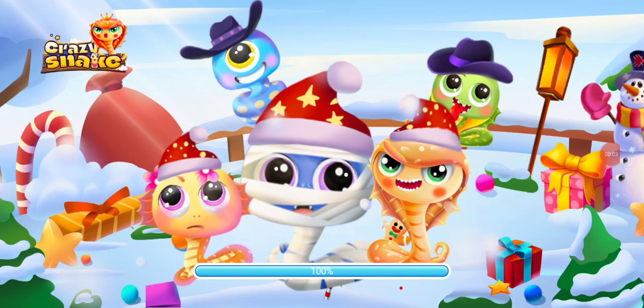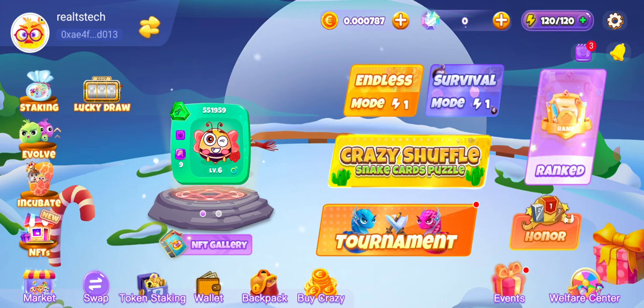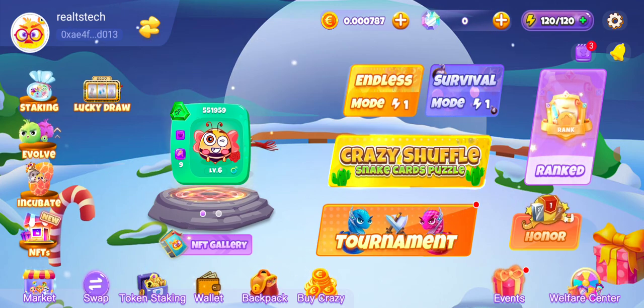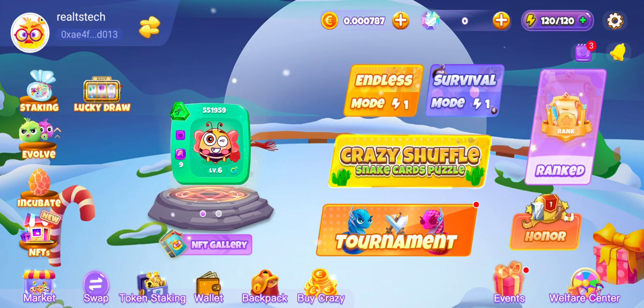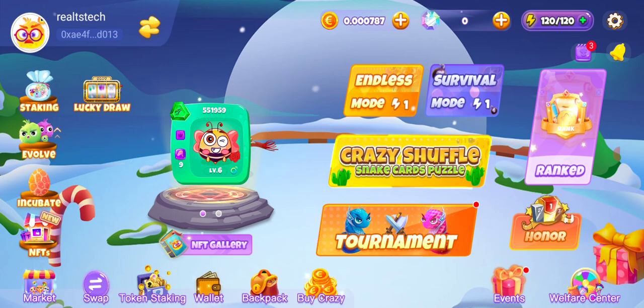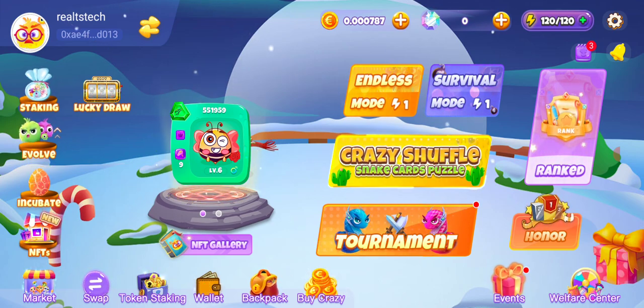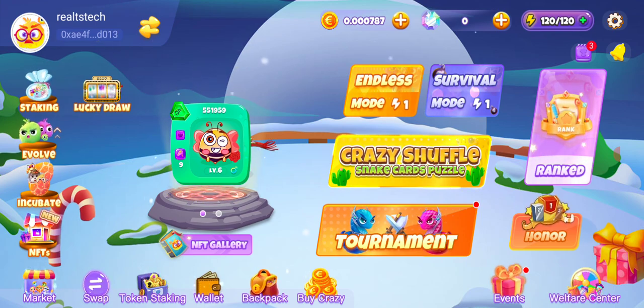Hello guys, welcome to today's video by Trust Okafor. On today's video I'm going to show you how to play Crazy Snake. Crazy Snake is a free-to-play crypto game and I'm going to show you how to play this game from A to Z. This is totally free, so to download this game just go online and search for Crazy Snake.